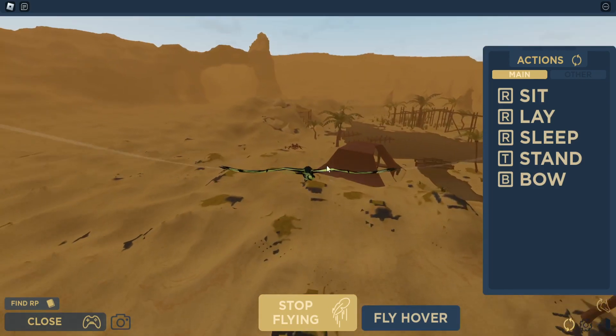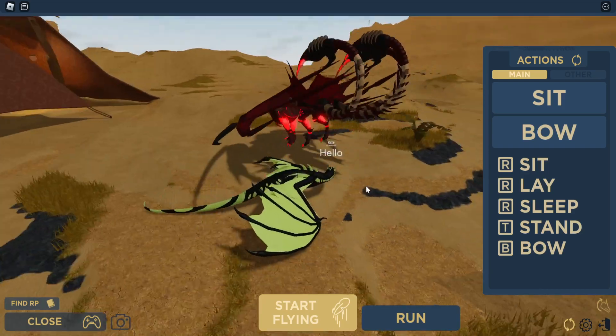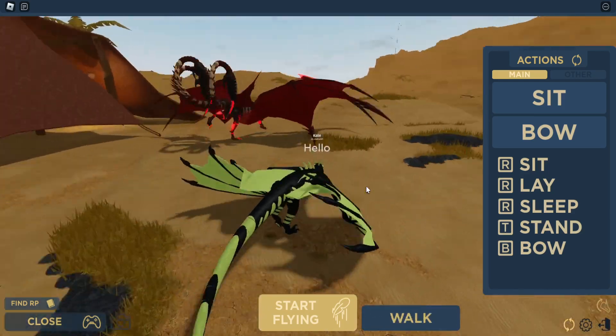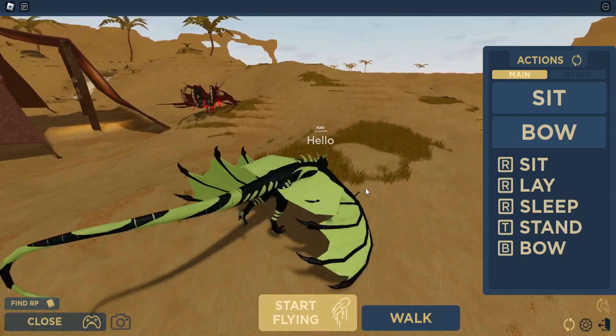Oh look, I think someone's playing as the Scorpion dragon. I wonder who that is — look at that! You can kind of see the size difference between the two dragons. They look absolutely amazing. I don't think I can walk with the wings open like that.